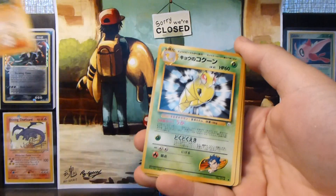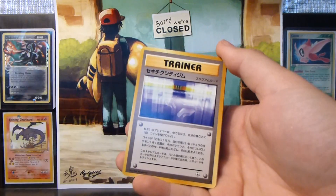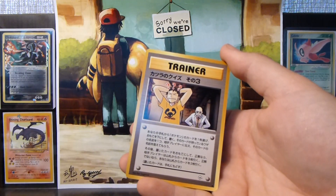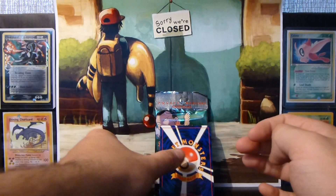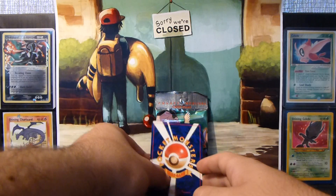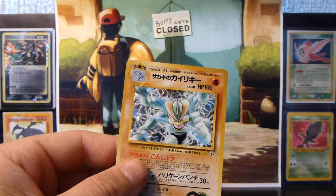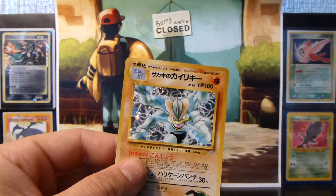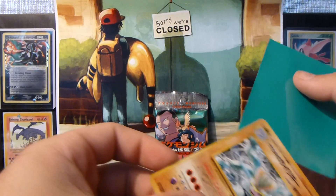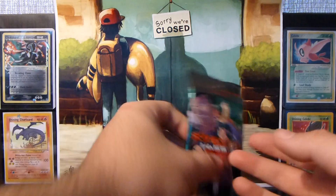Second last pack — we have a Mankey, Kakuna, Porygon, Machop, Trainer, Blaine's Gamble, Nidoran Male, and Blaine's Quiz Number Three. The rare is a Venomoth — didn't need that. And the holo is another Giovanni's Machamp. Last pack.